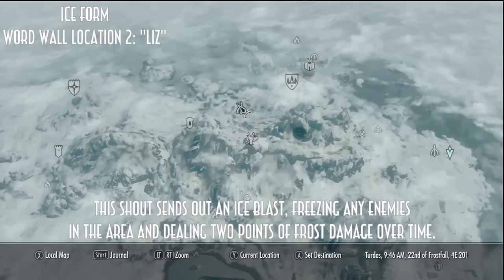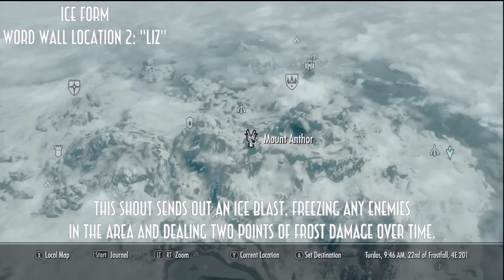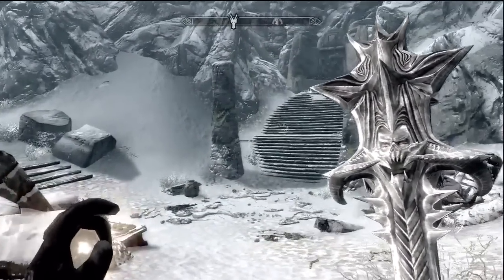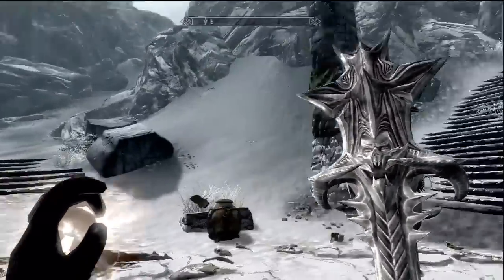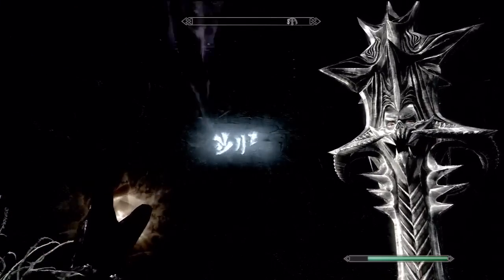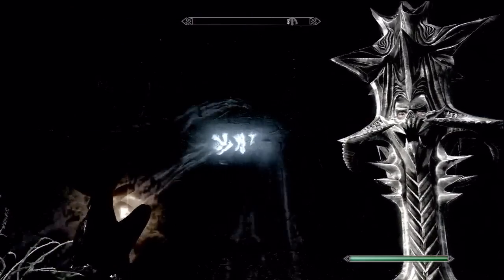The third shout is Ice Form, located directly south of Saarthal and southwest of Winterhold at Mount Anthor - this is the second word wall location. The word is 'Liz,' which sounds like a name. When I visited, there was no dragon at all, so you could just walk up and claim it. It might have been a glitch or I'd killed the dragon beforehand, but hopefully you'll get easy pickings.